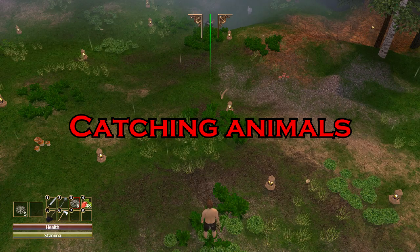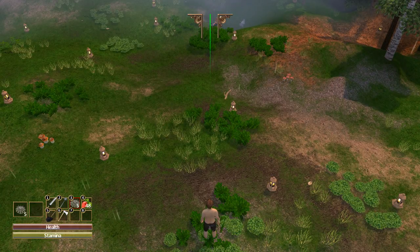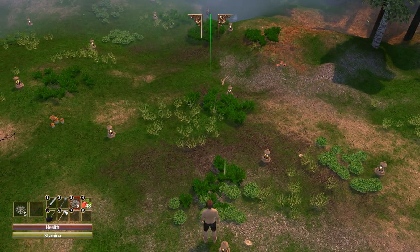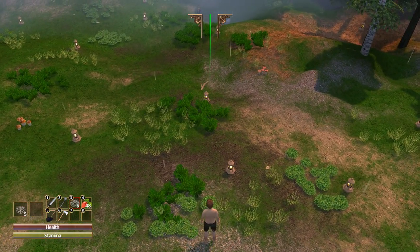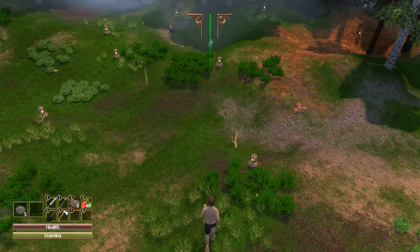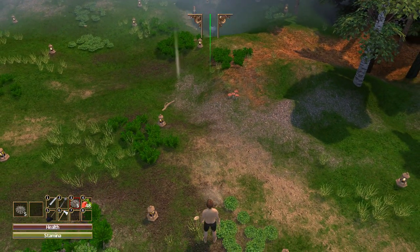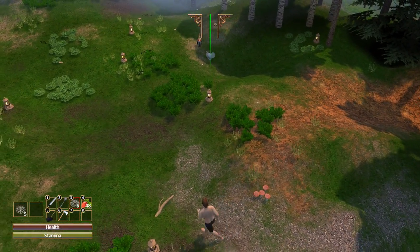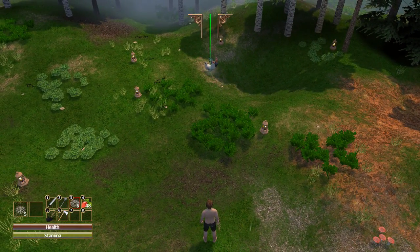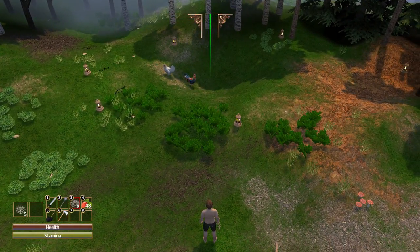If you haven't caught any animals yet and you want to catch them, all you have to do is equip yourself a trap. A green color line with a symbol will appear at the top of the screen — this is the range of your trap, showing you where the trap is going. You've got to follow the green line; it goes in a straight line.